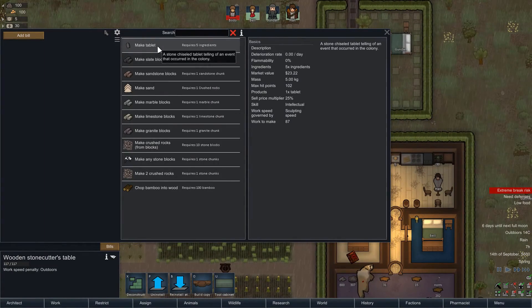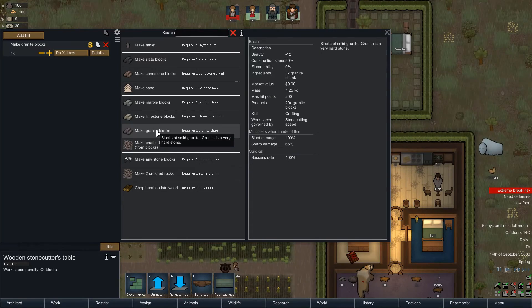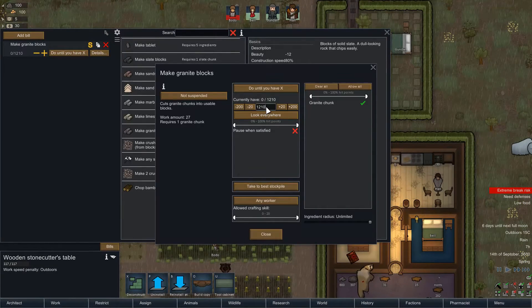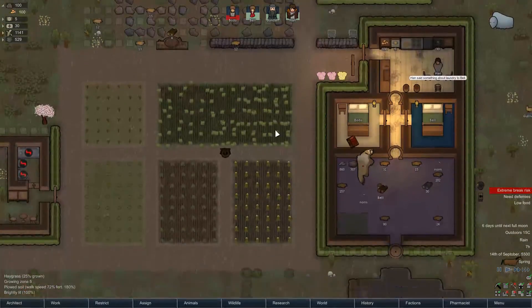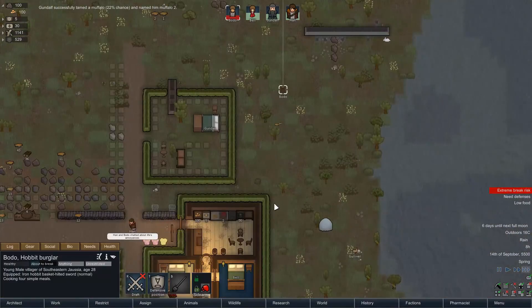A stone chiseled tablet telling of an event that occurred in the colony — we'll save that for later. Right now we mostly want to focus on making blocks. Let's say do until we have 1,200 — actually, 600. Then we can unpause at 600. Now we'll hopefully start making some blocks, which will in turn allow us to start building some stone structures and protecting ourselves.